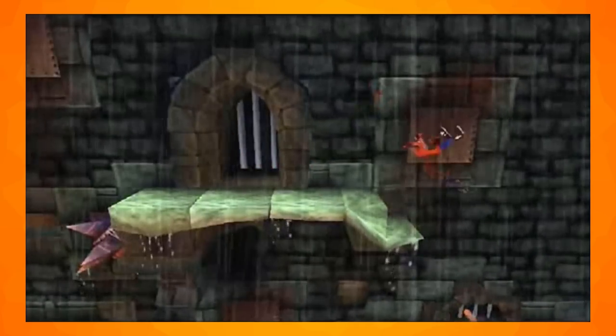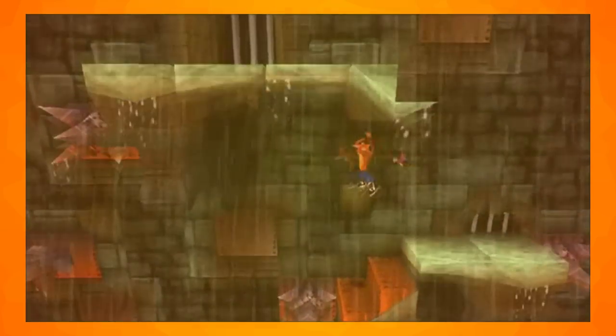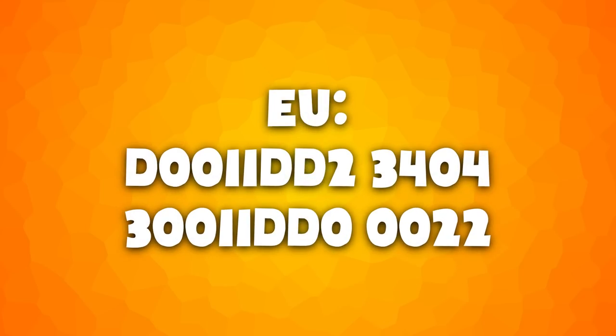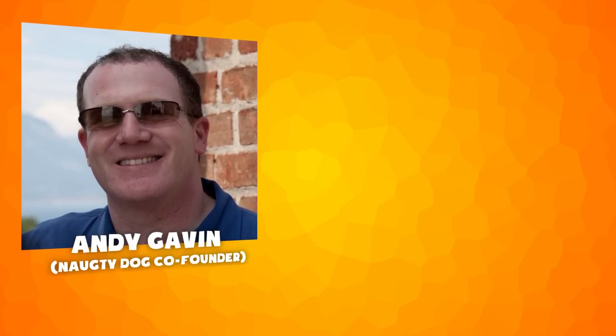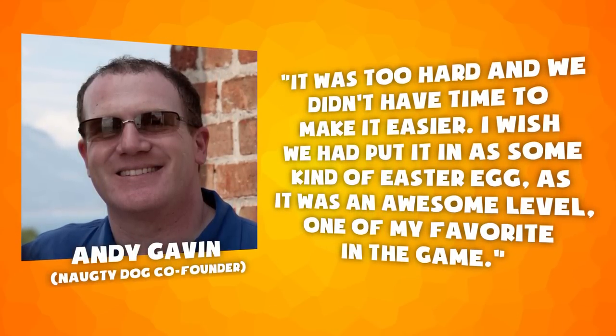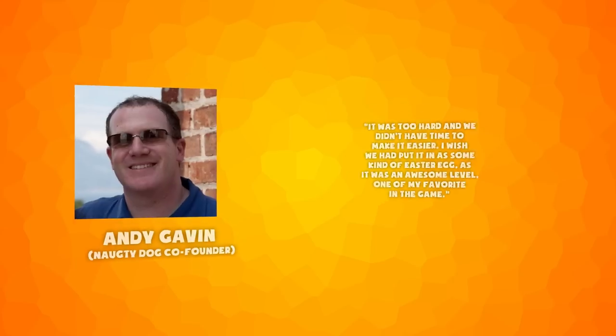A whole level was cut from the game called Stormy Ascent. This level is very well known and was even added to the N-Sane Trilogy as free DLC. It can be accessed in the original game with GameShark codes. Andy Gavin has explained: "It was too hard and we didn't have time to make it easier. I wish we had put it in as some kind of easter egg, as it was an awesome level — one of my favourites in the game."